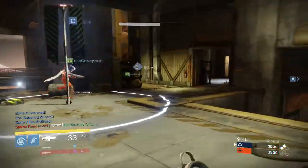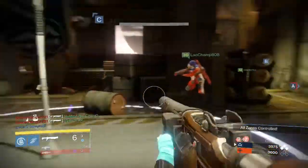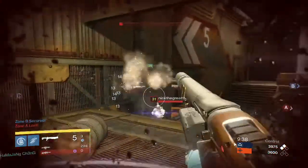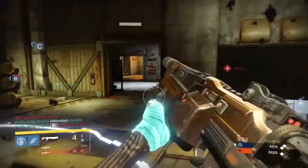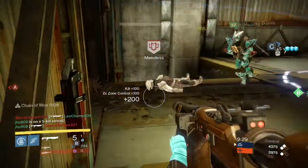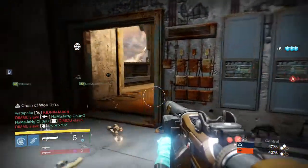Infernal Control recently came out this week. It is the newest game mode in Destiny's Crucible. If you guys don't know what Infernal Control is, it's pretty similar to regular control except the fact that you don't have a radar anymore — kind of similar to hardcore mode in Call of Duty, if you guys ever played those.